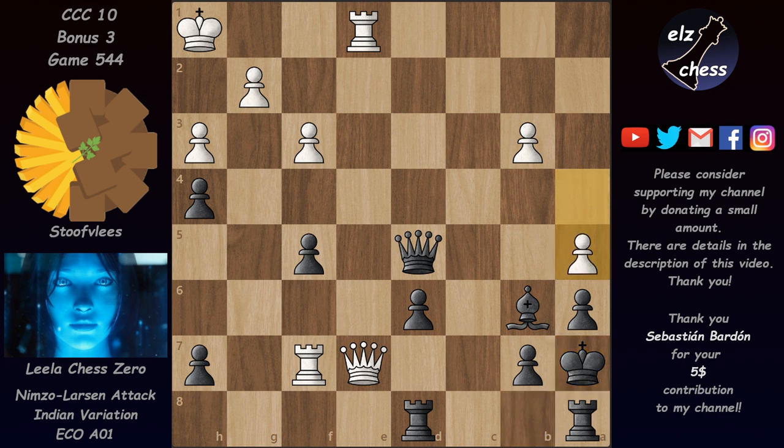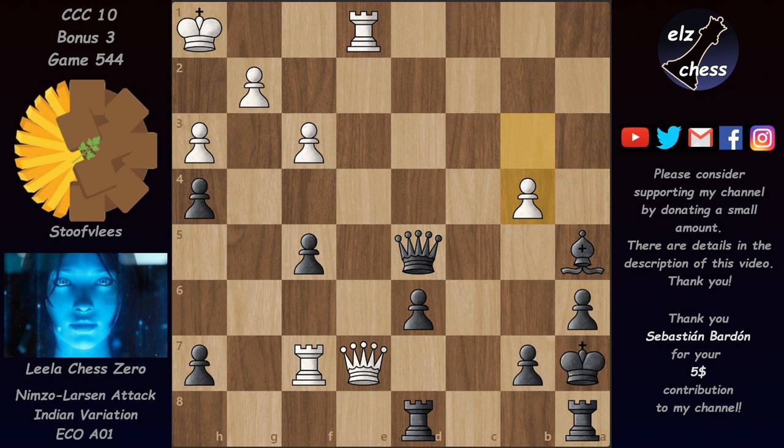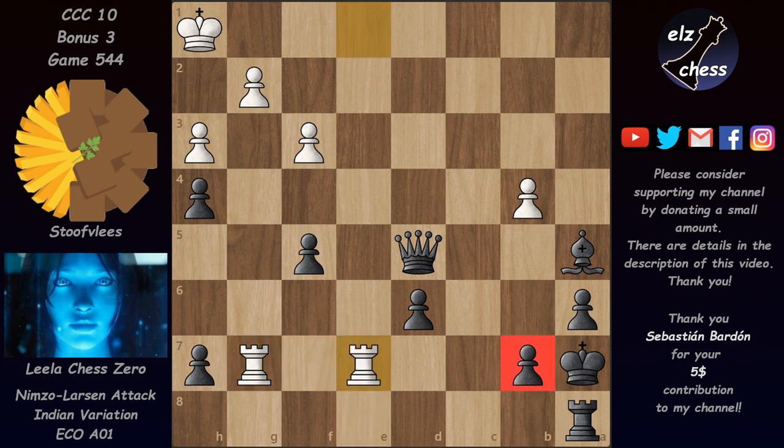The game continues with Qe7, then Qd5 defending a4. The king finally feels much safer on a7 and Stockfish doesn't have much. He played a5 and after bishop takes, also b4 hoping for bishop takes — with Rb1 increasing pressure on b7. But a5 is just good enough for a win, blocking b5. Instead of bishop takes on b4, Leela played Re8 attacking the queen and the rook on e1. White can't give up the queen for two rooks because the rook on f7 is also hanging, and the queen can't go away because the rook takes on e1.